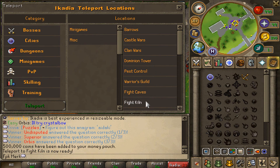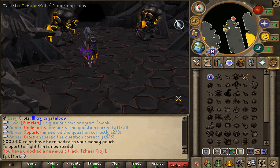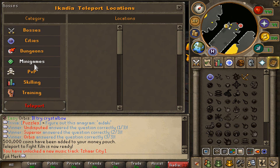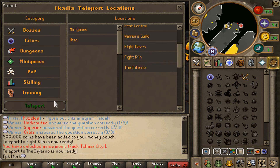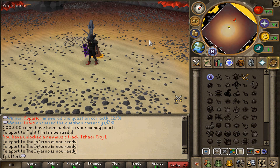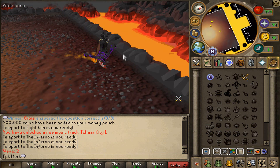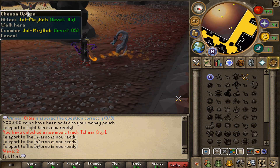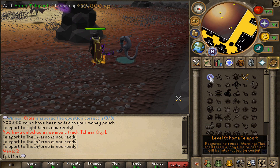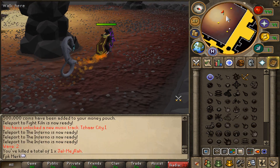Let's check out some minigames they have. They actually have the fight kiln — let's quickly teleport there and check it out, and there it is, super dope. They also have the inferno — let's teleport there and check it out as well. The inferno is ready, and it is actually super cool to see a working inferno in this server. They actually have the full inferno with different waves, not just the boss.